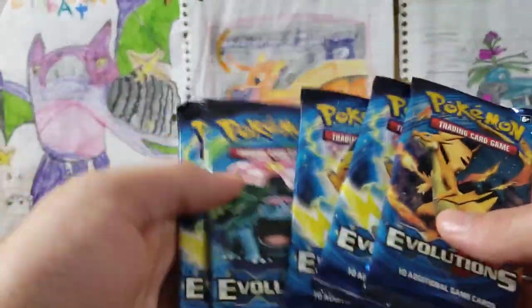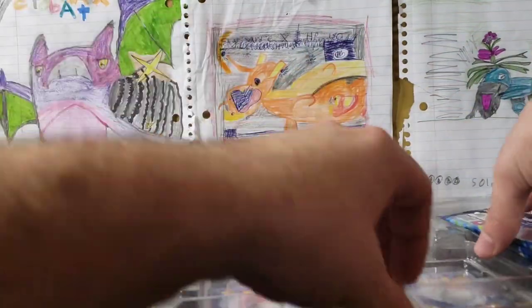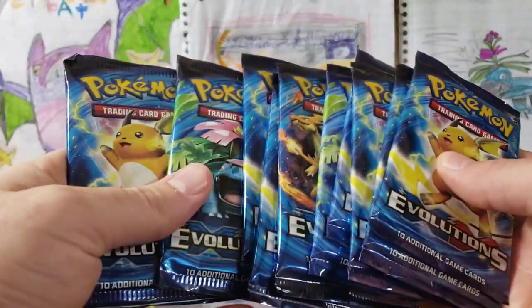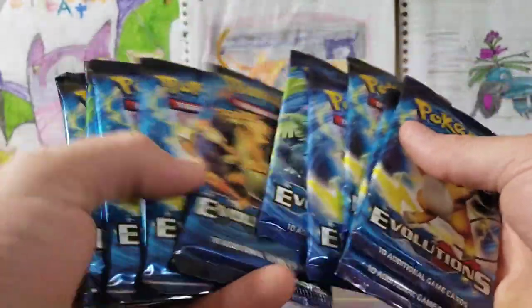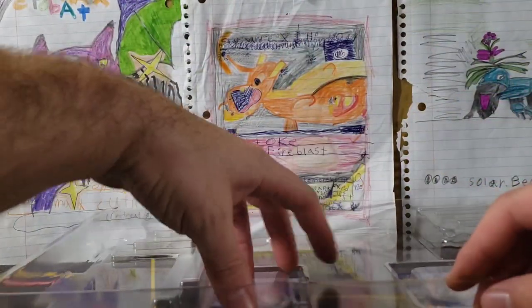We've got five Evolutions over here. Wow — a ton of Raichu. We got more Raichu than anything. We got seven! It's crazy. We didn't even get a Blastoise. It's insane.